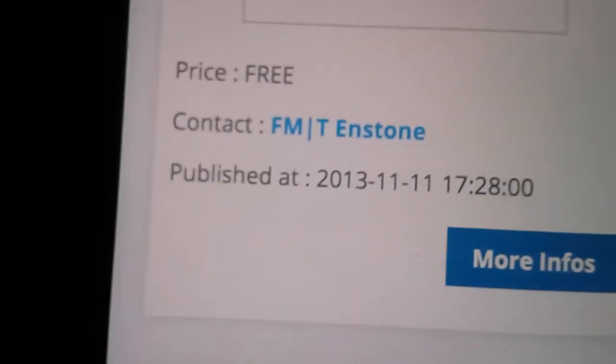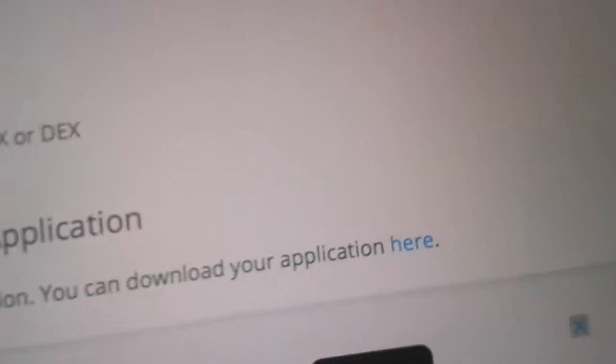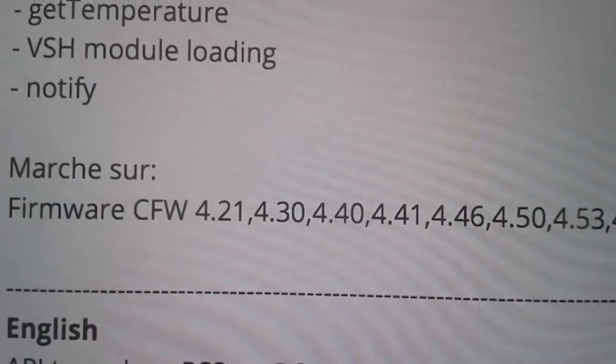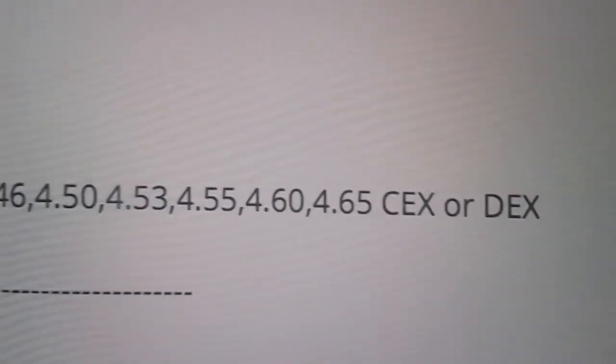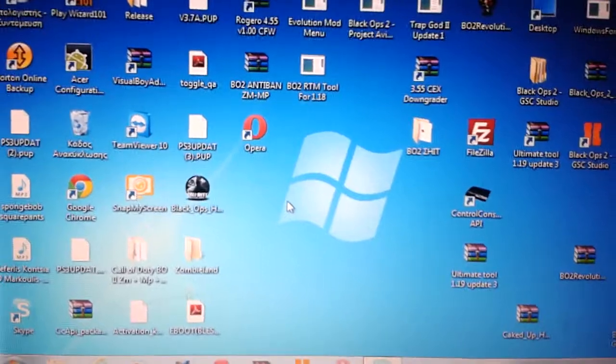I don't know why I can't see the picture, but okay. You go to 'More Info', scroll down, and you download it. I already have it downloaded. It's free, and it's compatible with these firmware versions.